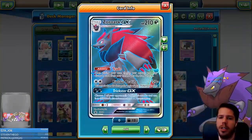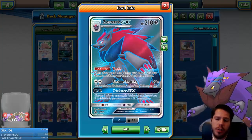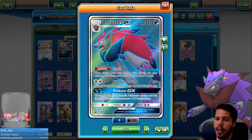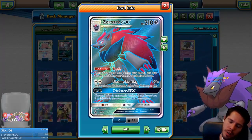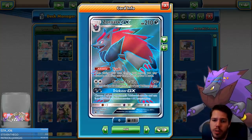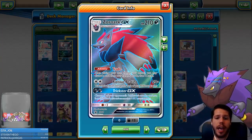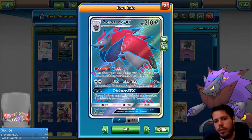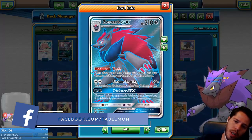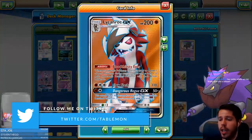We have Zoroark GX with 210 HP. Its ability Trade lets you discard a card and draw two, and you get to do that for every Zoroark you have in play. Righteous Beating deals 20 damage for each of your Pokémon in play — up to 120, 150 with a Choice Band, 170 with Professor Kukui — a really nice amount of damage. Because we're running the Unit Energy that provides darkness, fighting, and fairy, we can use Trickster GX to copy one of your opponent's Pokémon's attacks. There will be hardly any situations where we use Trickster GX over Lycanroc's GX attack, because it's so powerful, but you never know.